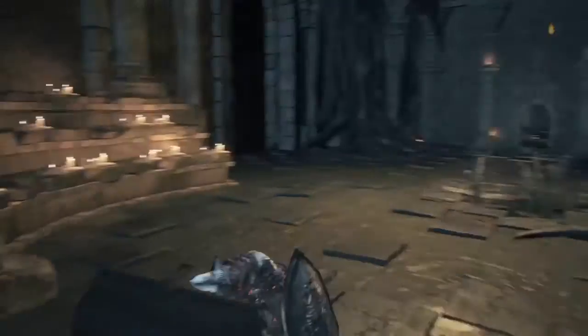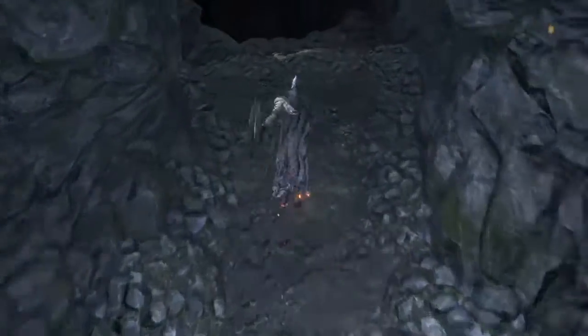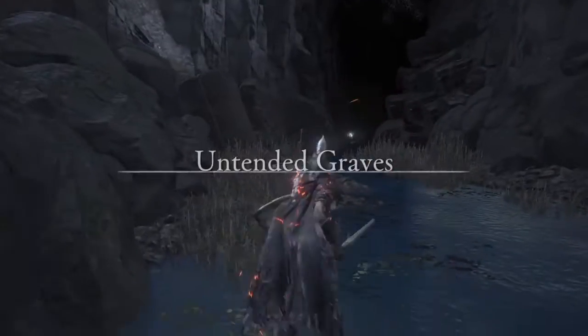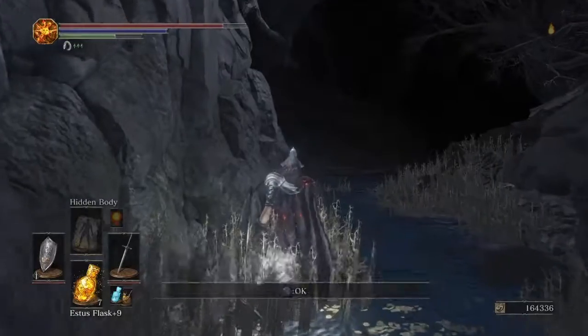White Dragon Breath — Seath's freaking magic attack. Obviously if you want the old sorcery challenge you need to buy it there. White Dragon Breath — I'm not finished with this episode just yet.